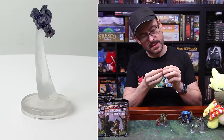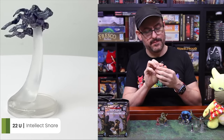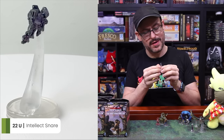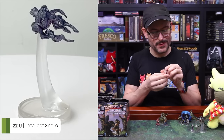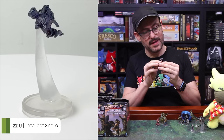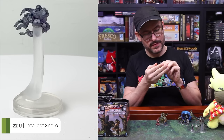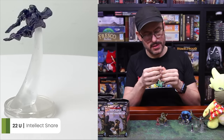And finally, we have an Intellect Snare. I vaguely remember these from the book, but I don't recall their exact story and stats, so we're going to have to do a little research before we do our full set review. But it has a nice — it's kind of a little bit of shininess to it. I can't tell if it's a little bit translucent, maybe not. I think it's just a little bit reflective and shiny. But that's a cool-looking thing — you can use that for all sorts of different things.